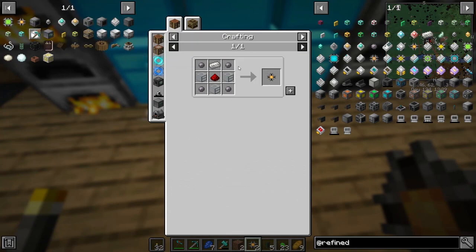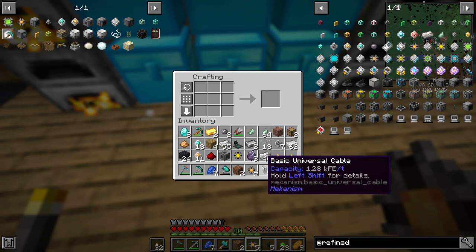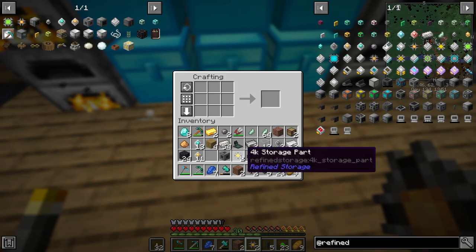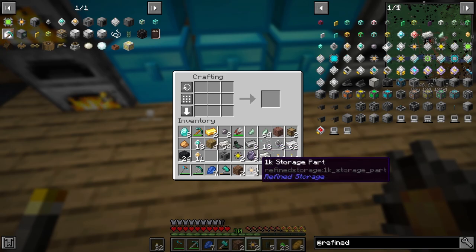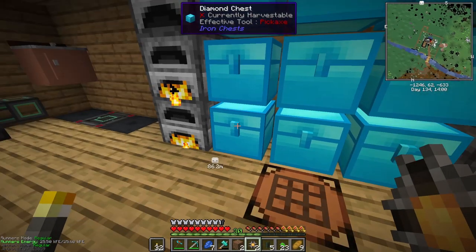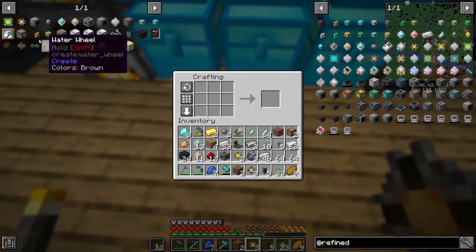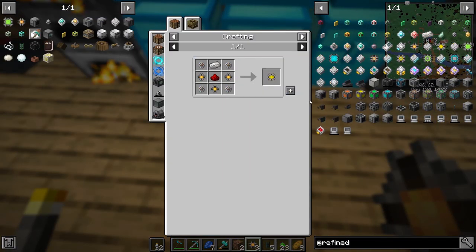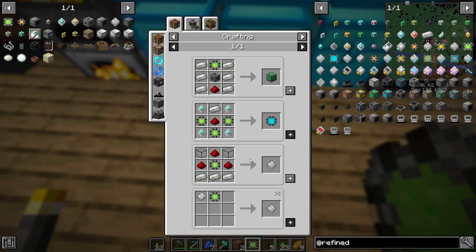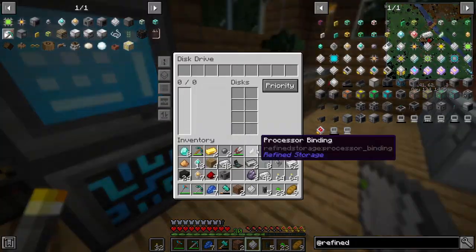Making more 1ks — we got five. One 4k. As soon as we get the 16k we can start to move everything over. Our limit right now is the 1ks and 4ks. There we go — we got our first 16k! Let's get our 16k storage drive in here — bam!